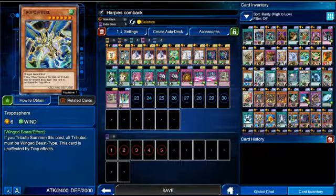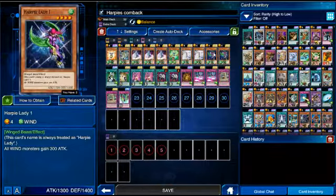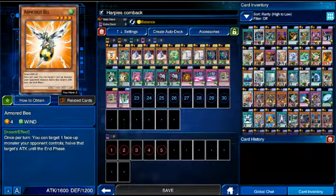I'm also using Troposphere. If he is Tribute Summoned with a Winged Beast monster, which I have 90% of the time, he gets the effect of not being affected by trap cards, which is very convenient. A surprise card people don't see coming is Armored B. Under the effects of Harpy Lady 1, Armored B gets a 300 attack boost, going from 1600 to 1900.